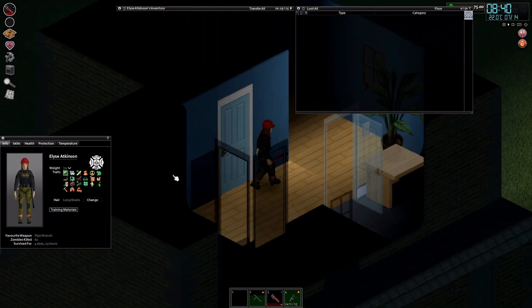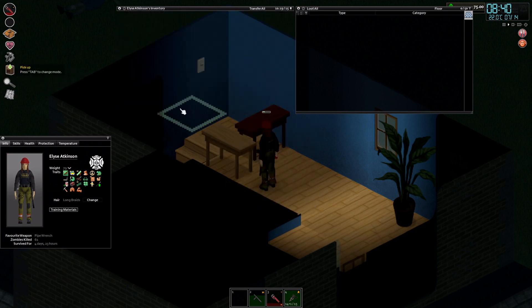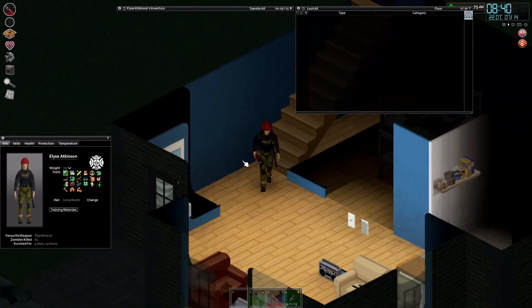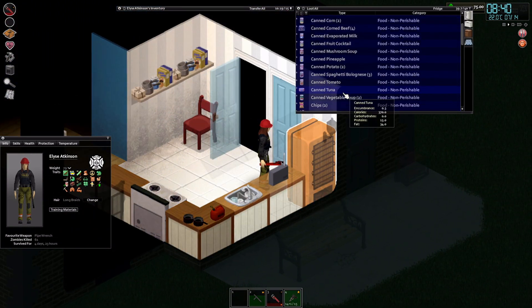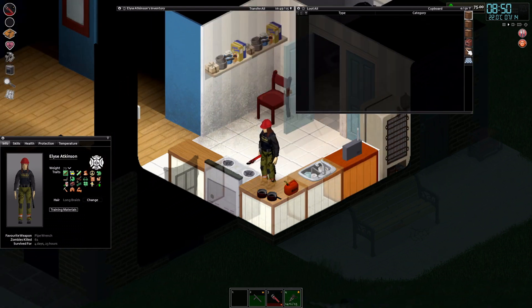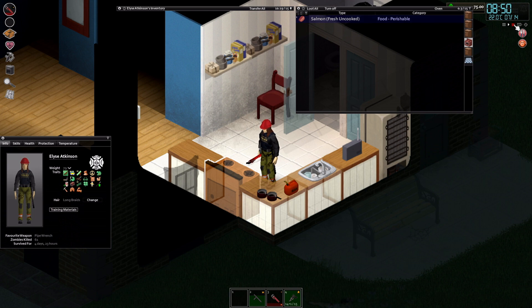One more hour and we have day five. Let's start the day by cooking something. We may as well level up cooking before the food spoils — leveling up cooking will be harder once the fresh food is gone. Let's cook salmon. After that we're gonna try and go for that other shed, see what we can find there. Pretty much the only thing we need is a hammer and we'll have a complete toolkit.